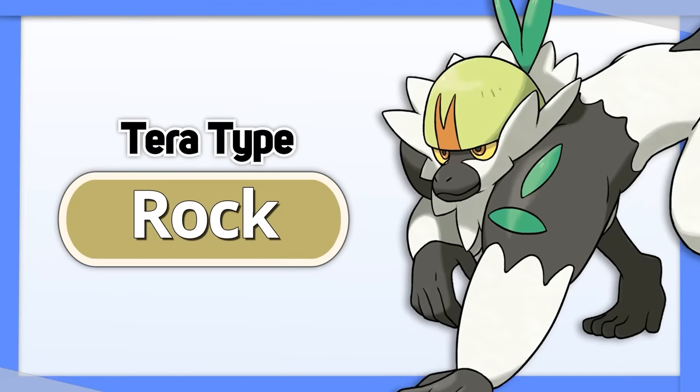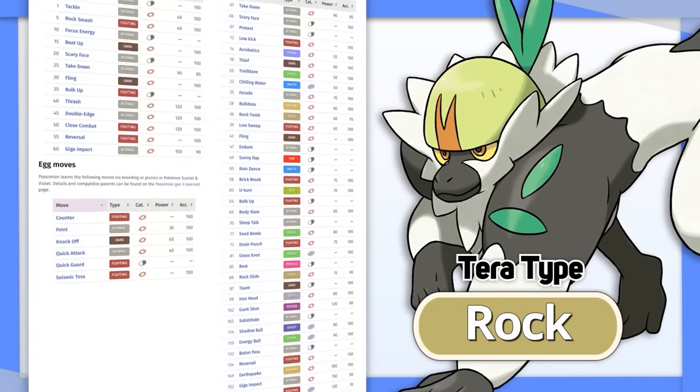Passimian: Tera Rock allows Passimian the best offensive pairing while still making good use of its movepool.